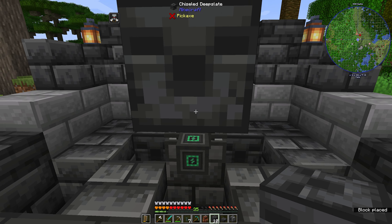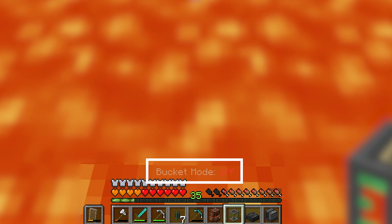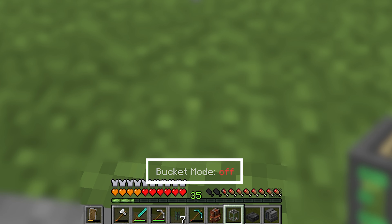Next we need some lava. With the fluid tank in hand, we want to shift and scroll and it'll change from bucket mode on and off. Bucket mode on means this works like a bucket now. The first click will set this item to you, and subsequent clicks will fill it up. This holds 32 buckets worth of stuff. We're filling up — 25, 26 — and there we go, 32 out of 32. Let's go back home.